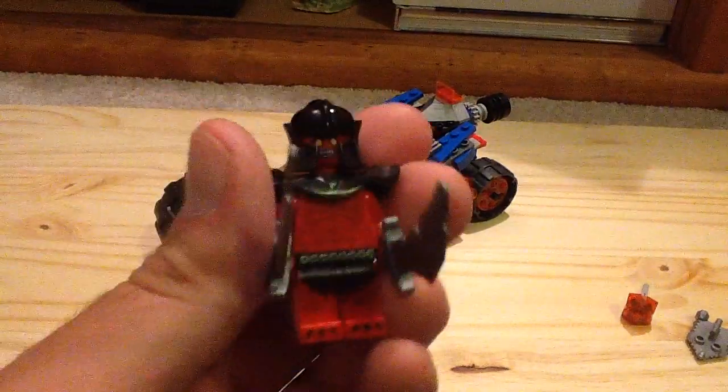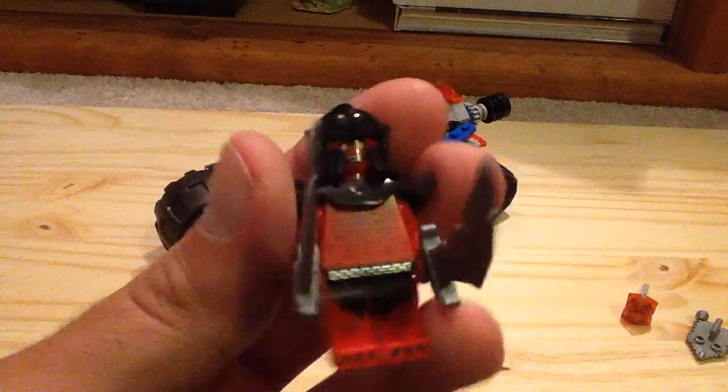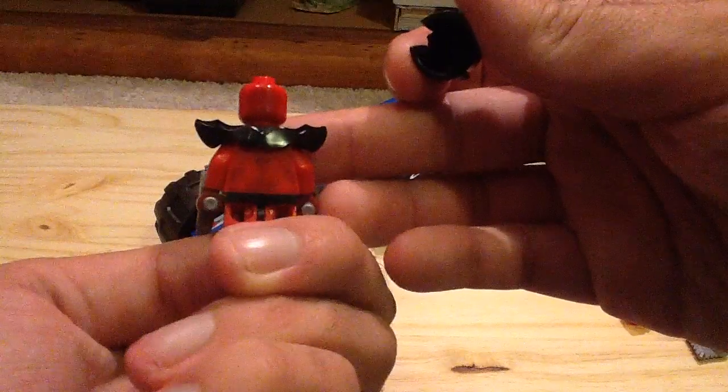Then we also get our lava monster — it is a Crust Smasher. It does have the armor piece from Ninjago in black, and it has that old style helmet. It has two swords in its hand — you can see the front and back — there's the face, and there is the back of it.